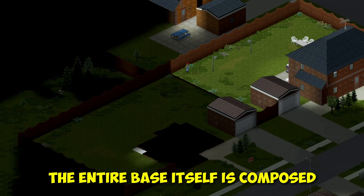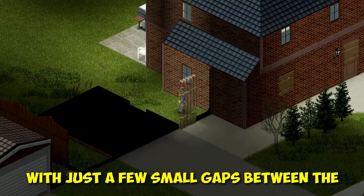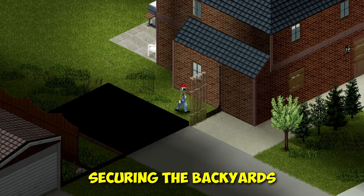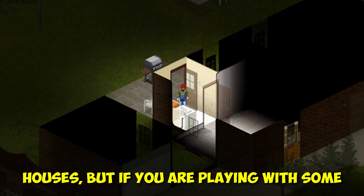This base is located in the southeast corner of Louisville, at the edge of a small neighborhood. The entire base itself is composed of three houses, all with large wooden fences around them, with few entrances leading into the backyard. With just a few small gaps between the fence and the houses, securing the backyards of these three houses is very easy to do. You don't need to use all three houses, but if you are playing with some friends, you have a bit more room to spread yourselves out while feeling like you are still one connected base.